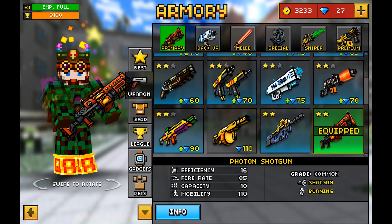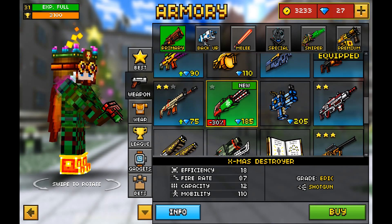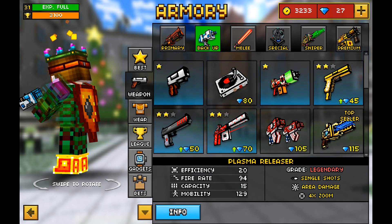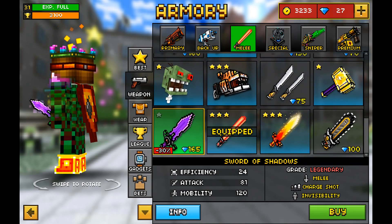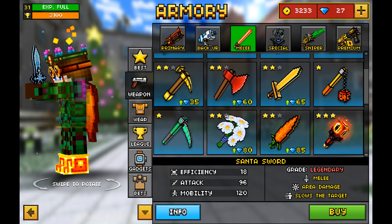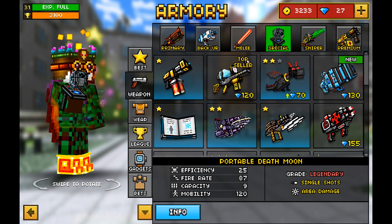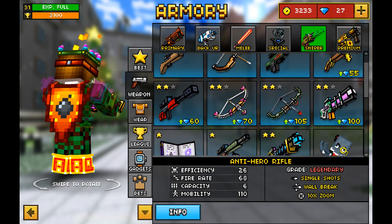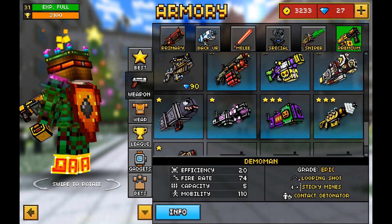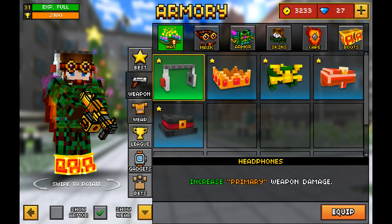So let us go to the weapons. I don't think there are any new weapons in this update. This one was from the first Christmas update — I can't find any new primary weapons. Melee weapons... this Santa Claws was also from the first Christmas update, 11.2.0. If I missed a new weapon, please let me know in the comments below. All right, premium weapons — I don't think there are any new weapons here either.